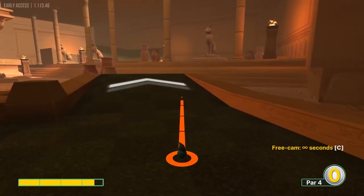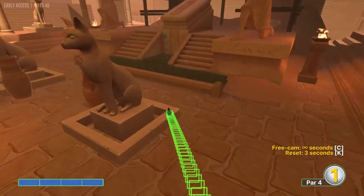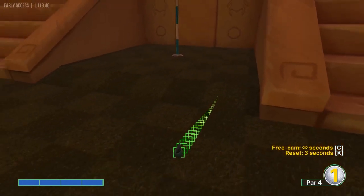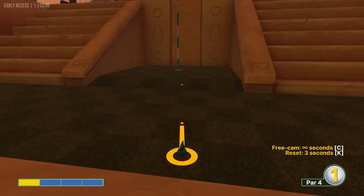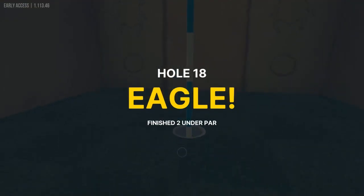Hole eighteen: going over the top right corner of this dark square to begin the ramp at full speed. There is a pixel you can use to get a hole in one, but this is the most consistent approach. Second shot going at the right edge of the cup at one speed for an easy two.